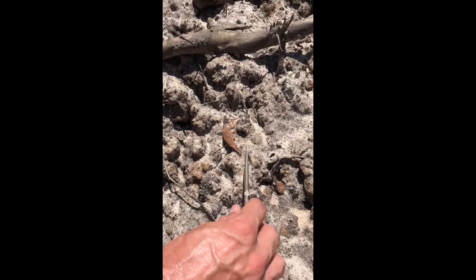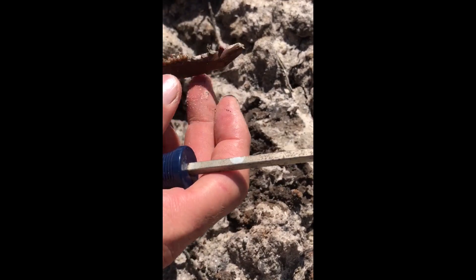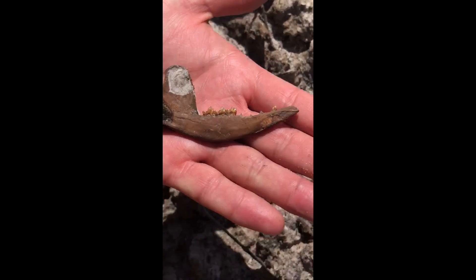Aaron just came across a jawbone with some funky gold-looking teeth. He's going to attempt to excavate around it to see if there's more to it than what's showing. Does it seem brittle? Yeah. We don't have a clue what it is, but we definitely will find out.